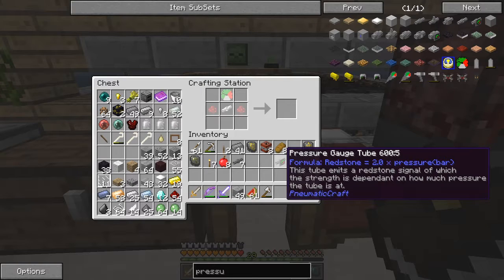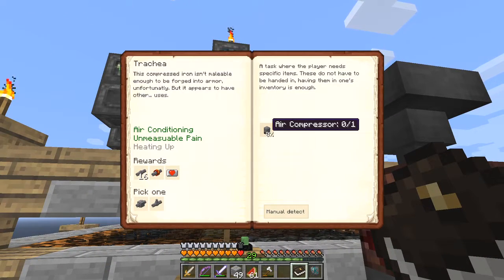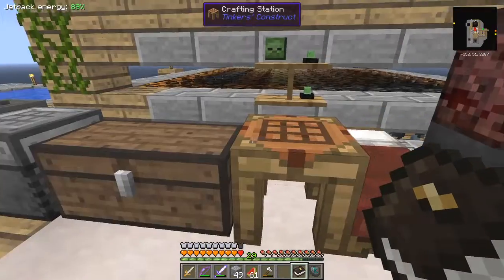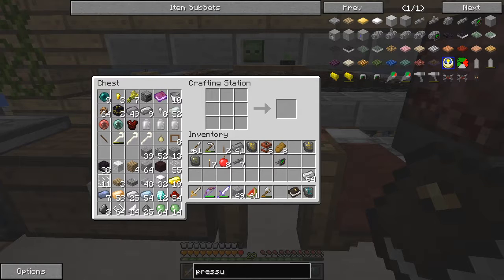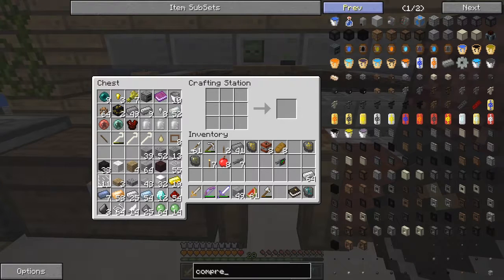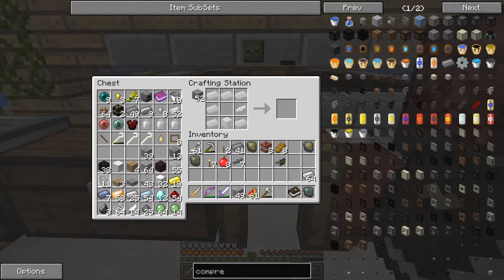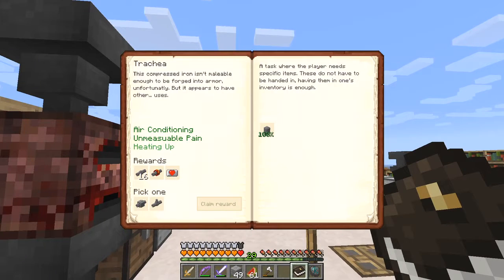So now we have a pressure gauge. Next thing on the list - quest book, that's done. Now I've got to make an air compressor. Let's look how we do that. Here we go - that's one furnace, one pressure tube, and the rest must be six compressed iron. No problem - cobblestone for the furnace, one pressure gauge, and the rest is just compressed iron. Now we have that one, back to the quest book - getting through these fairly fast.